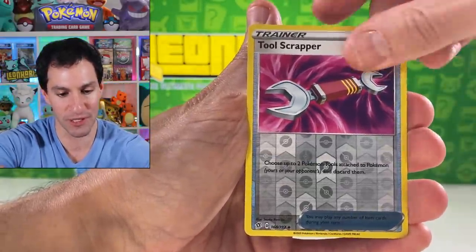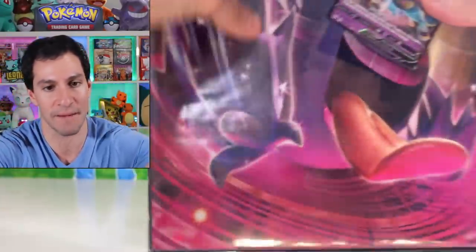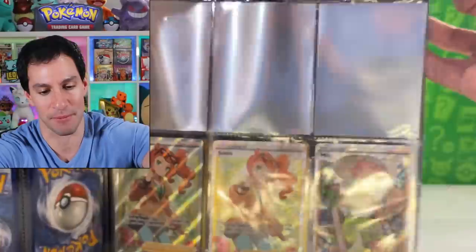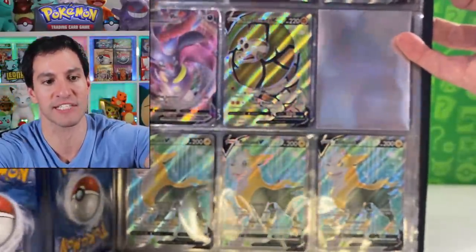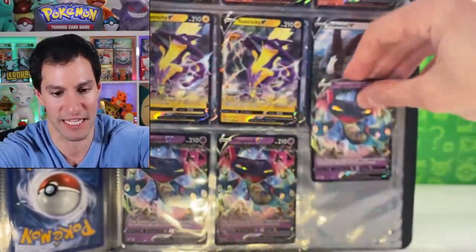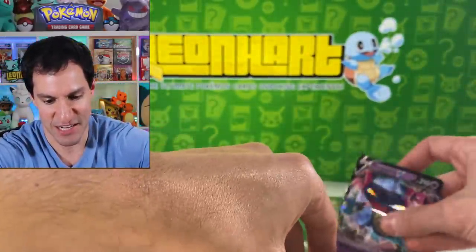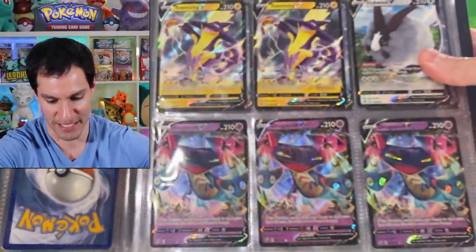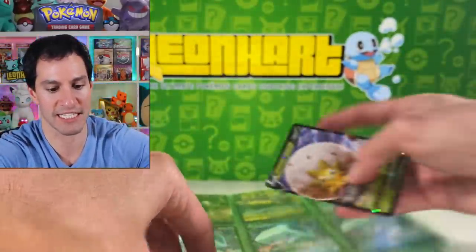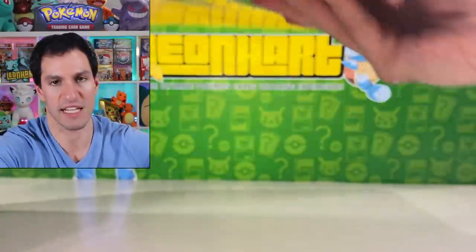Meditite, Grubbin, Electabuzz, Natu — how do you do! Another Dragapult V. I want to try updating the binder each time we pull an ultra rare. Eldegoss — I love Eldegoss more than Dragapult actually. So we're gradually updating and there it is — three Dragapults, Eldegoss deregulated over here. That took a lot more effort and I may not keep doing that, but we'll see.